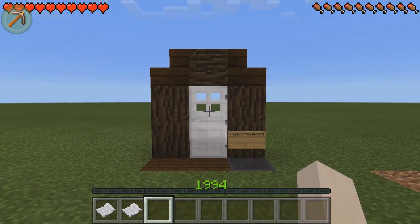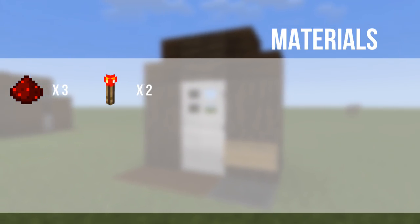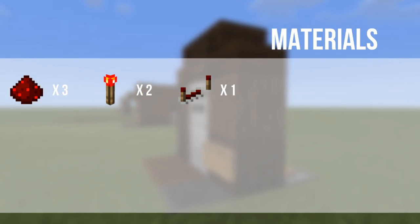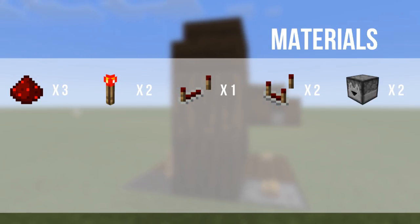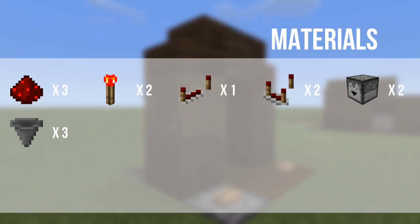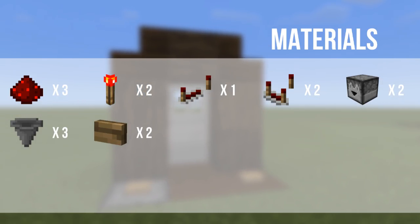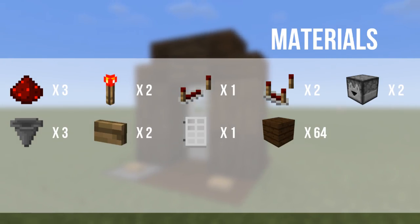I'm going to show you guys how to build this now. The materials you're going to need are: three Redstone dust, two Redstone torches, one Redstone repeater, two Redstone comparators, two droppers, three hoppers, two wooden buttons (or stone if you prefer), one iron door, and 64 blocks of your choice.